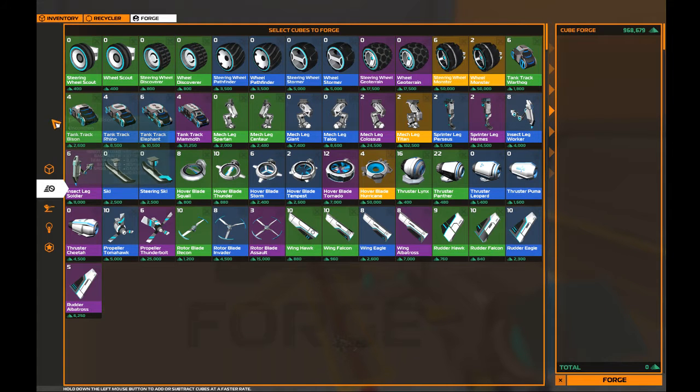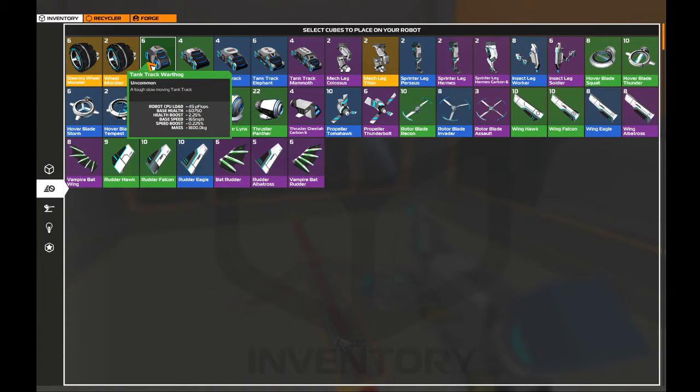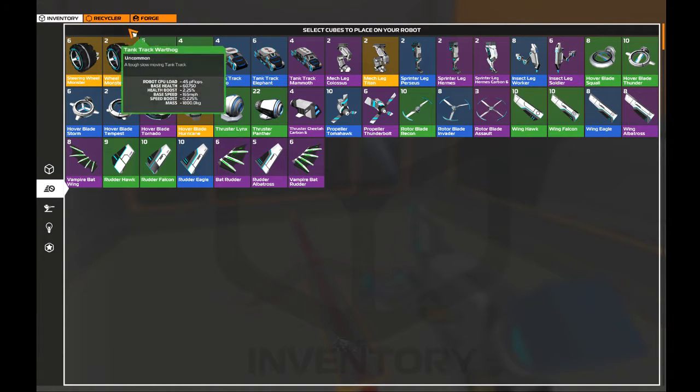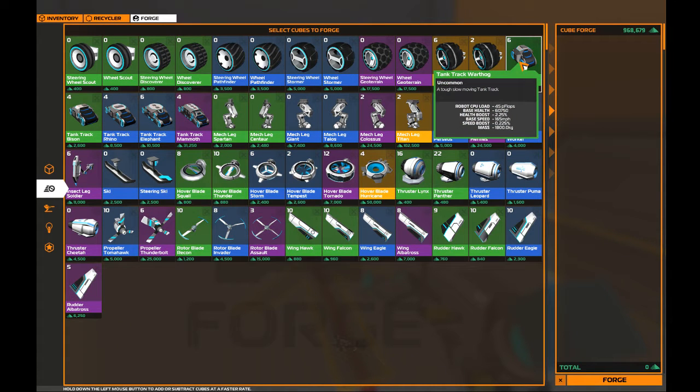There are a lot of types of tank tracks: two commons, two rares, and an epic version. First up is the tank warthog, the smallest type. It's 1,800 robits in the shop, 45 CPU, has a base health of 60,750, a health boost of 225%, a base speed of 165 miles per hour, a speed boost of 0.225%, and a mass of 1,800 kg.